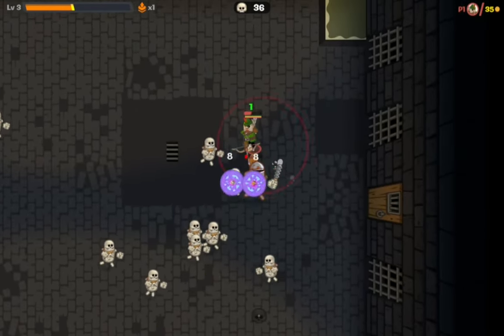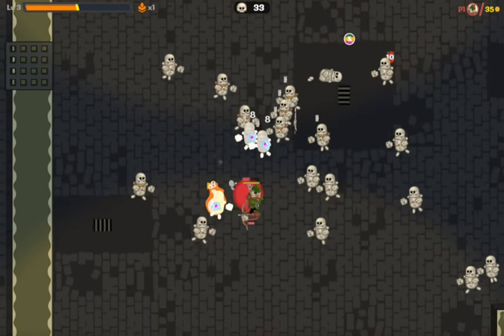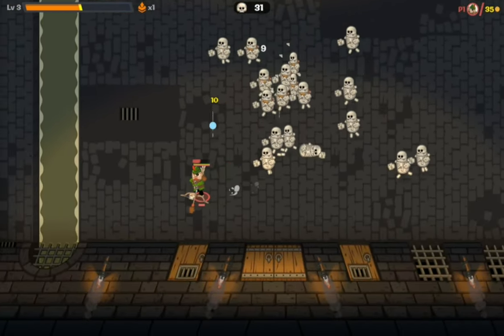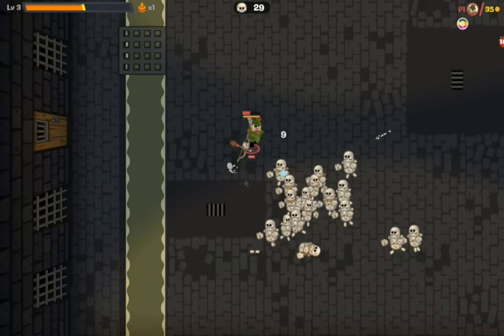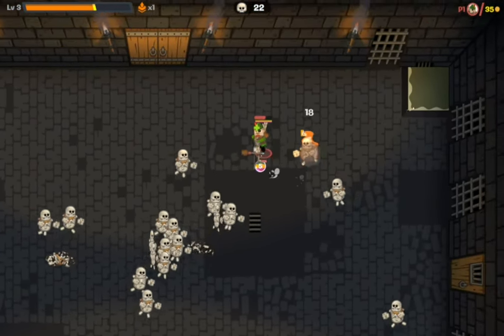The skulls on the ground are where enemies spawn in — good to know. Hopefully the enemies can't spawn right underneath the player, because that would be unfair. Let's grab this — that's health.